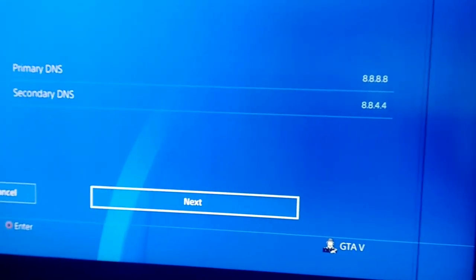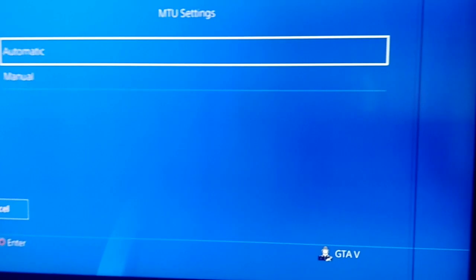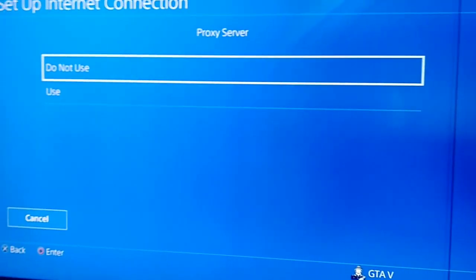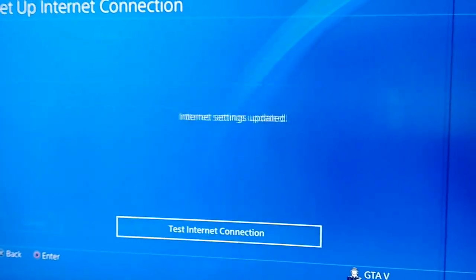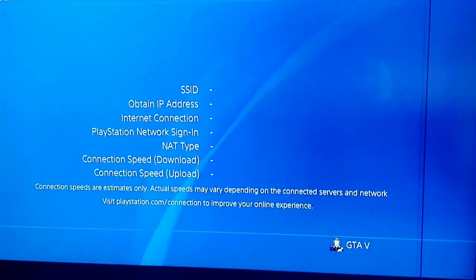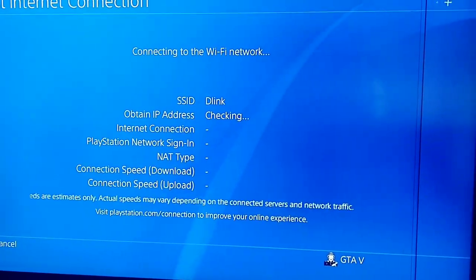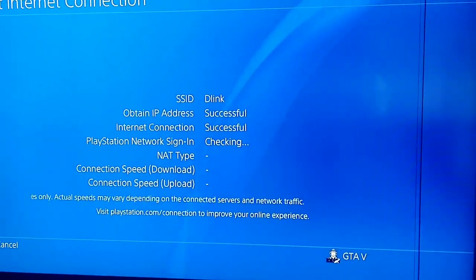Now go to Next, set it to Automatic, and for Proxy Server select Do Not Use. Then go to Test Internet Connection. Make sure to subscribe to my channel and turn on notifications.